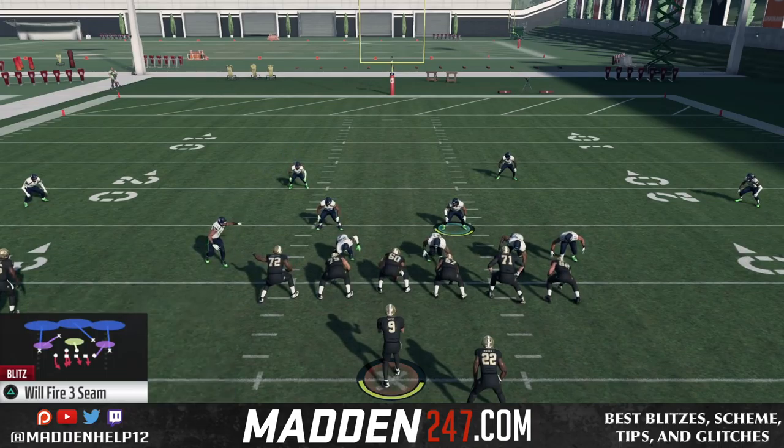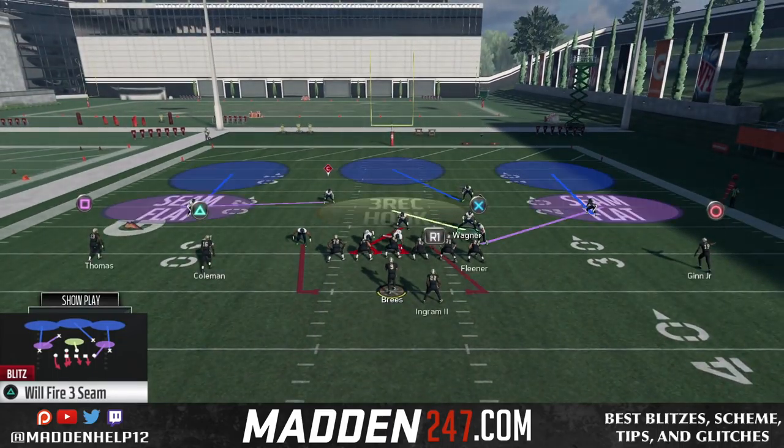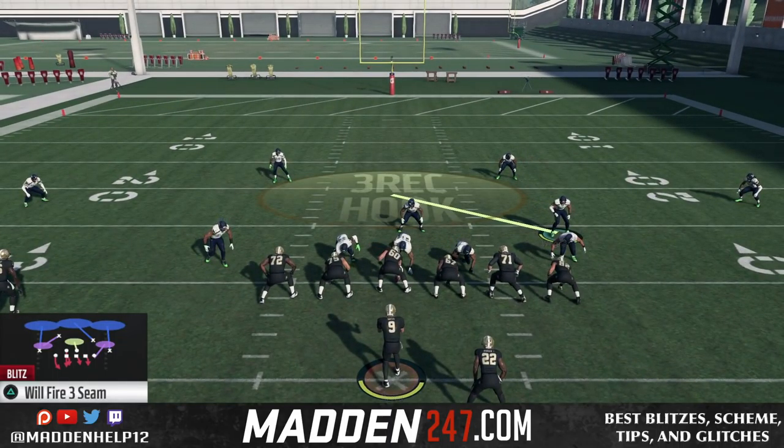The setup is simple. All you want to do is base the line, pinch your D-line, crash them down, QB contain, and then move that linebacker over the nose tackle.